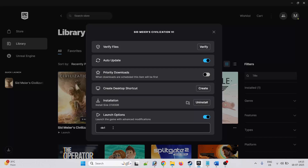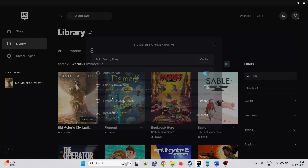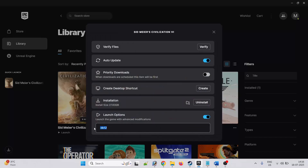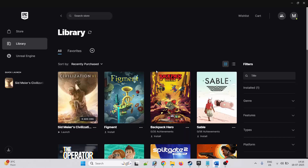If that does not work, then again go to Manage, Launch Options, and type DX12. Now launch the game and check. If it doesn't work then remove the launch option and follow other fixes mentioned in this video.